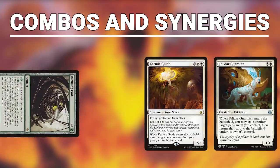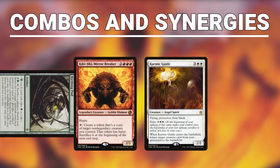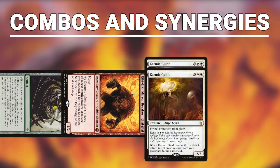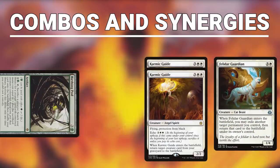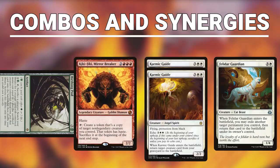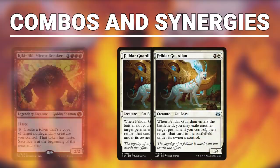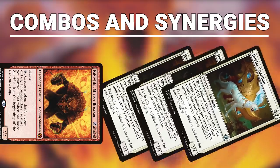Activate Birthing Pod again, sacrificing Felidar again, this time fetching up Kiki-Jiki, Mirror Breaker onto the battlefield. Activate Kiki-Jiki, making a copy of Karmic Guide — it will enter, its ability will trigger, and you will bring back Felidar Guardian again. Felidar enters and this time it will flicker Kiki-Jiki. Kiki-Jiki will enter untapped. Then you can tap Kiki, make a copy of Felidar, and flicker Kiki to repeat this for infinite Felidar Guardian tokens with haste. Then you attack for the win.